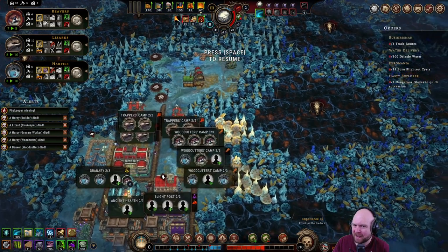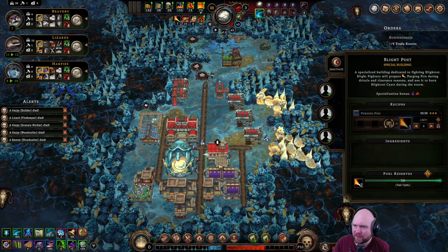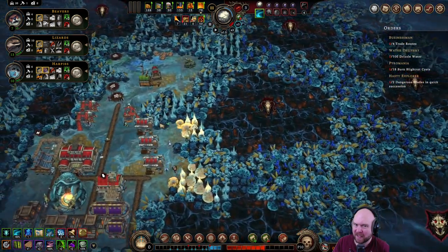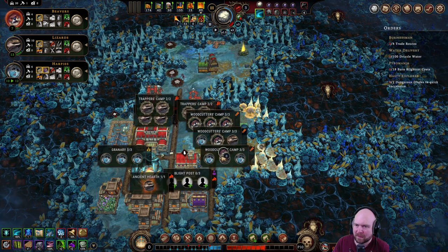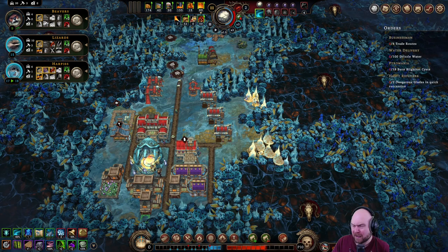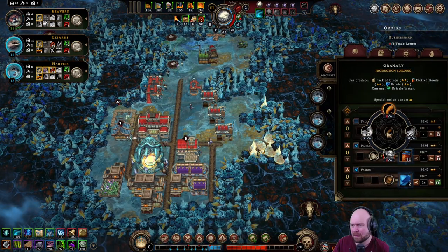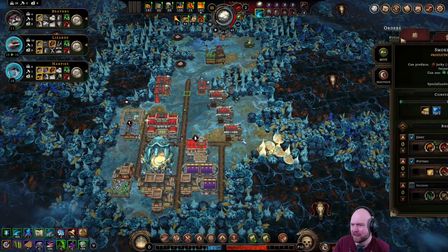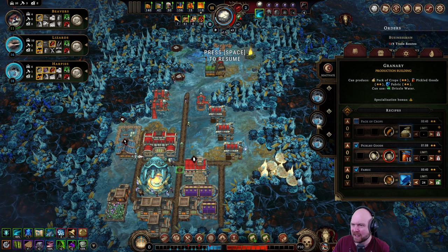Damn, that didn't give us the planks — got us food though, got us a lot of food. Can we push resolve? This is good. We've got enough wood. Could make packs of crops but we can't sell them anymore, so there's no point. Making jerky would be nice — should I just demolish this building?